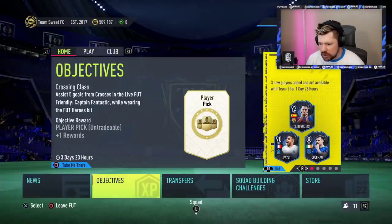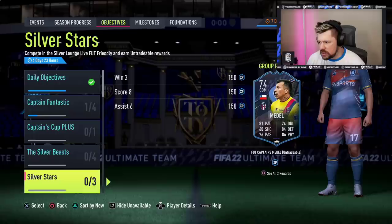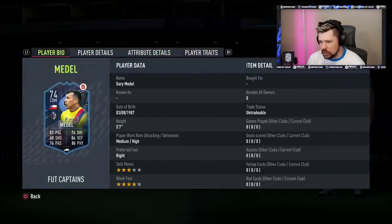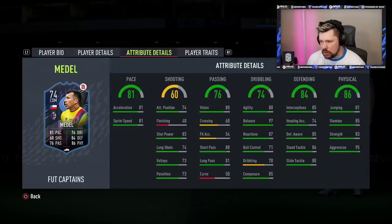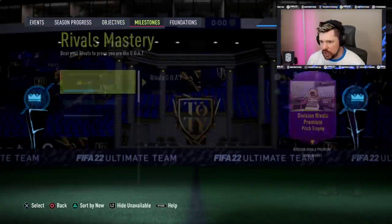Let's have a look at the objectives. Silver Stars is Gary Medel - three star, four star, medium/high. For a silver card he's all right. Another one to play for any milestones? No, cool.